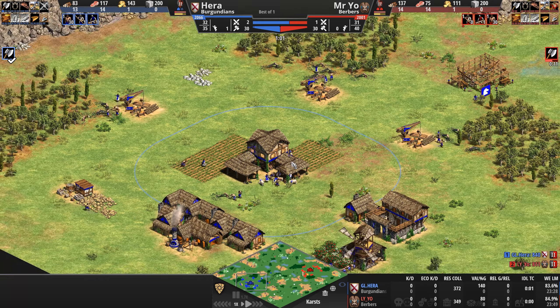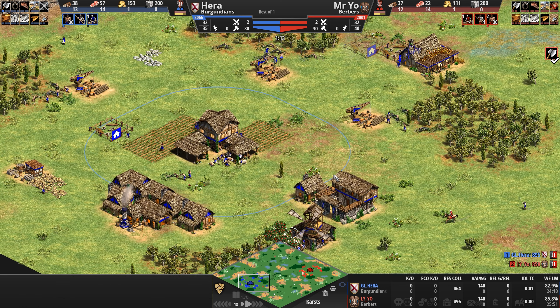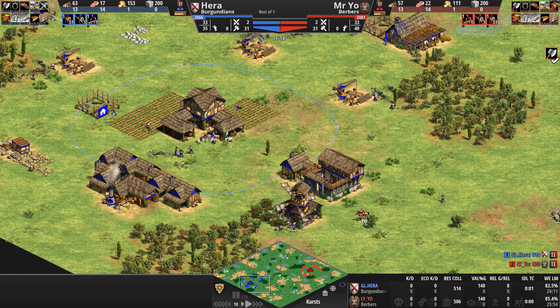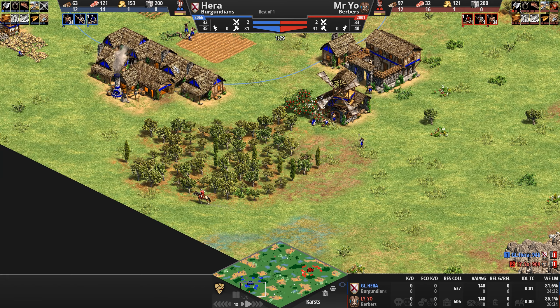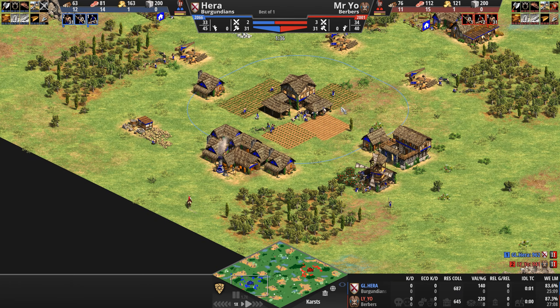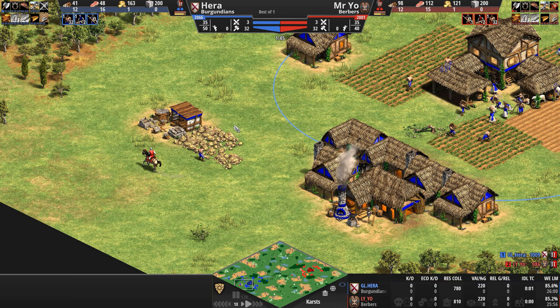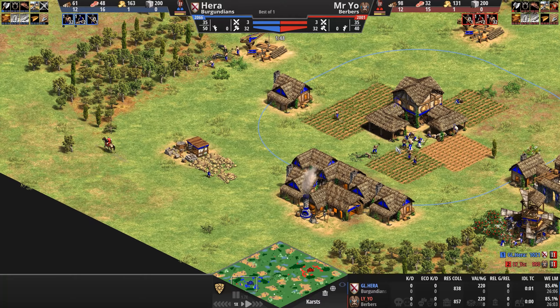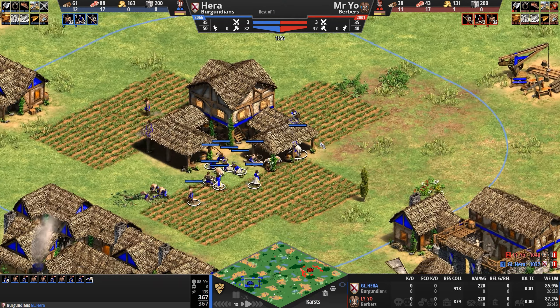The Burgundians are an oddball civilization with some of the craziest features in the entire game. They focus primarily on cavalry, being the only civ in the game with access to cavaliers in the Castle Age, and their unique unit the Coustillier is a medium cavalry shock unit that has a massive plus 20 or 25 charge attack. If the situation is dire, the Burgundians can conscript their entire civilian population by turning each and every villager...